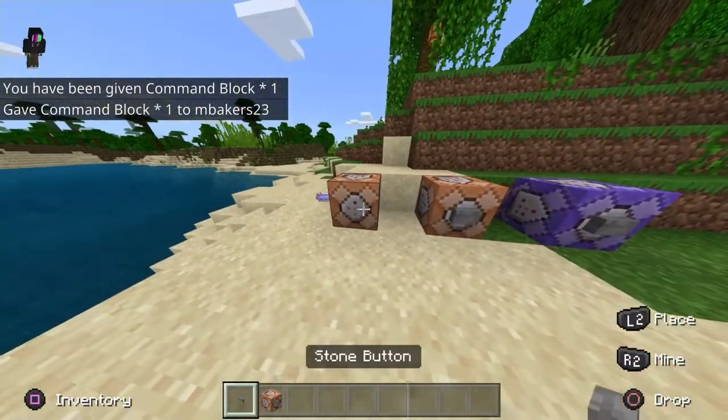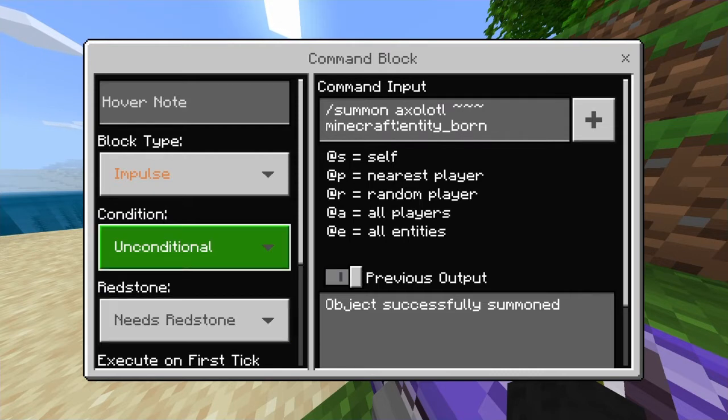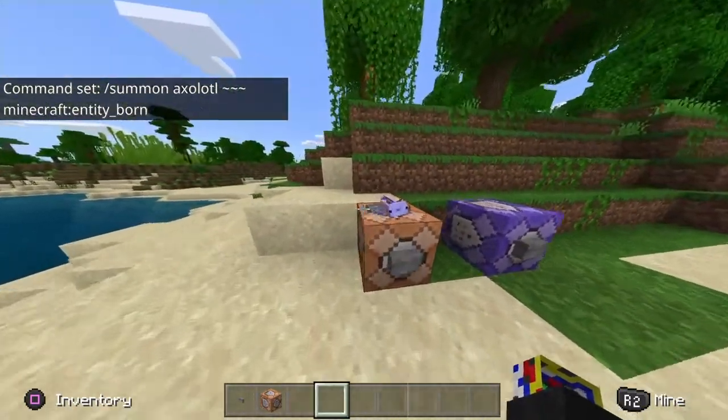Place a button next to it. Inside the command block, type: slash summon axolotl, then space, tilde tilde tilde, space, minecraft colon entity_underscore_born. Set all those options like this hover note, and then click the button.